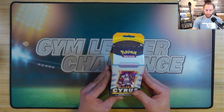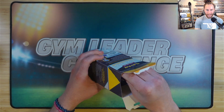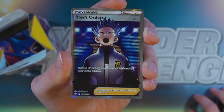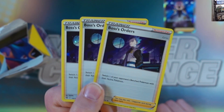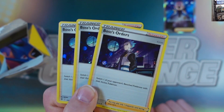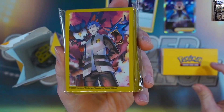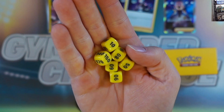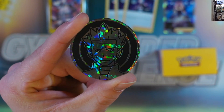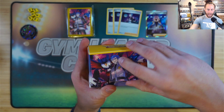Alright guys, we got the Cyrus premium tournament collection milk carton — let's open it. Inside we have the full art Boss's Orders promo, that looks freaking sweet. Then three other Boss's Orders with the galaxy hollow pattern, which is pretty cool. A nice deck box — big fan of this deck box. We got these sweet sleeves that we'll never use, and these stark black and yellow hit damage dice, and a Cyrus metallic queen.